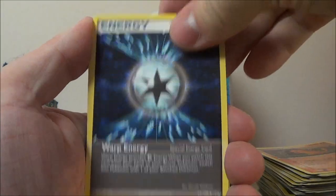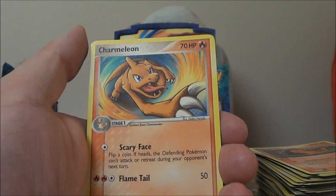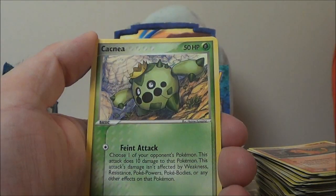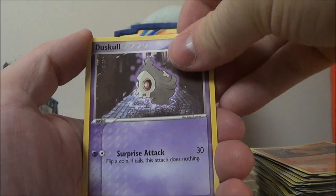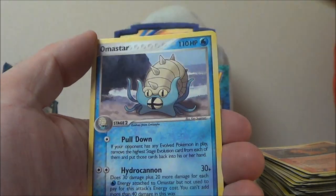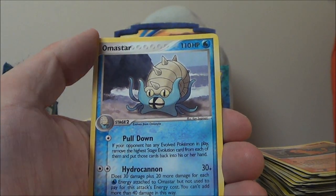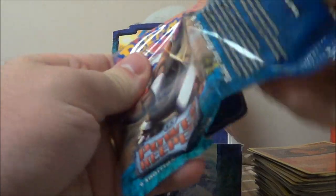We got a Warp Energy. Wouldn't it be awesome if the last pack was a Gold Star — it'd be a Vaporeon Gold Star at that. Charmeleon, Cacnea, Machop, Duskull, Omanyte, Bagon. Reverse Shelgon — I would love to see a Salamence there too. And Omastar. But I think Salamence was the EX and it wasn't a holo in this set. I might be wrong.